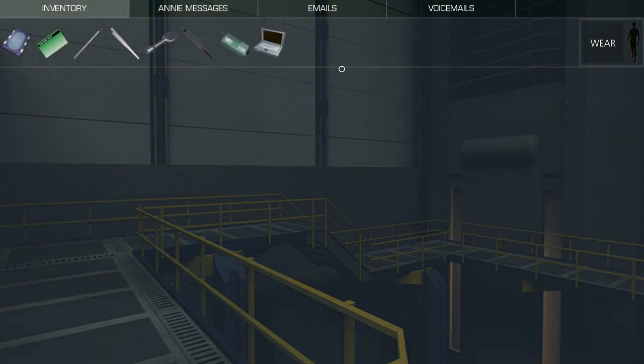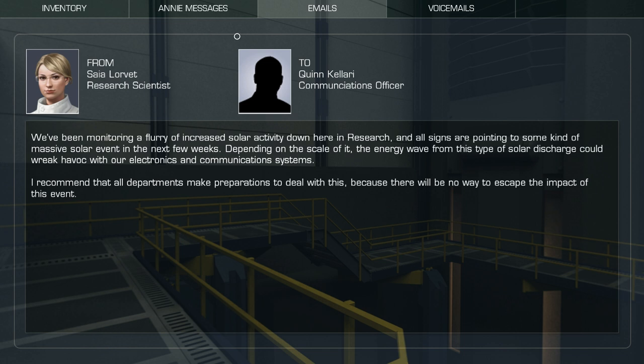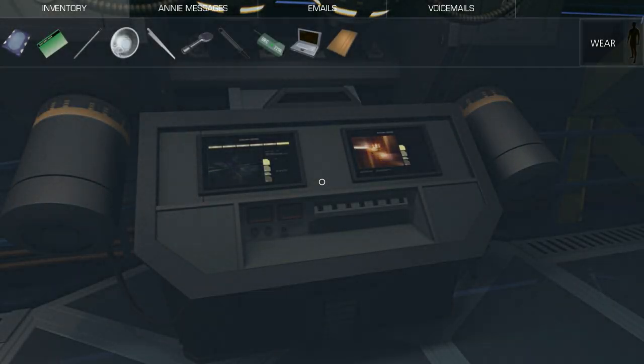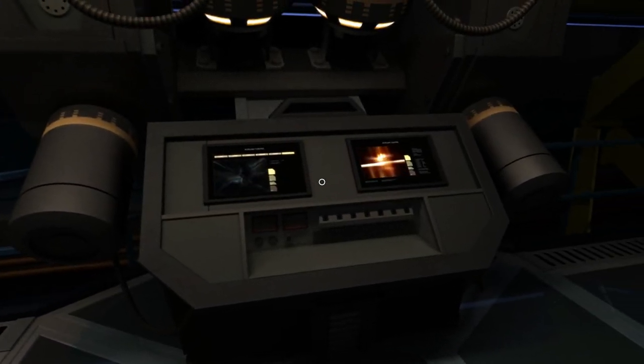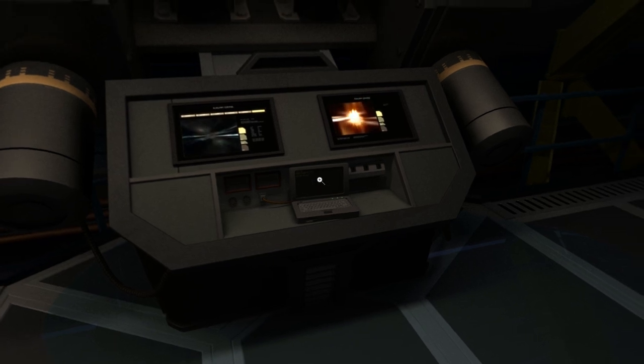Like every classic adventure game, we have an inventory system. In Prominence, this system actually evolves over time as the game progresses and as the player gains new abilities. To use inventory items, you can right-click with the mouse to bring up your inventory, then left-click on an item to grab it, and then right-click back into the world to use it on something — like most adventure games. We've also included the ability to access your inventory right from the main view using the mouse wheel — just scroll and then click. Nice and easy. You'll still want to use the main inventory system for inspecting items, combining or deconstructing items, or for other things that won't be spoiled here.